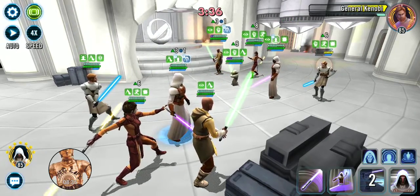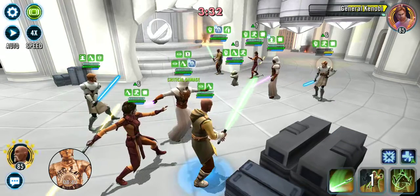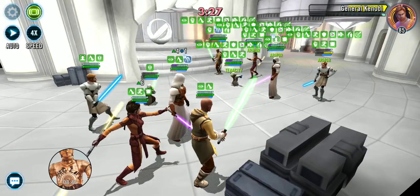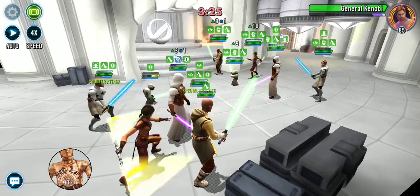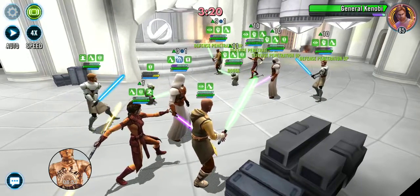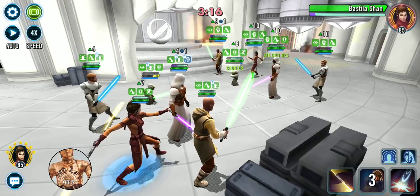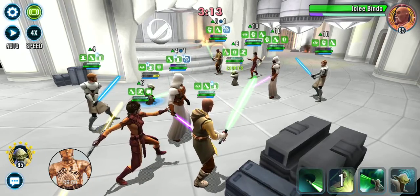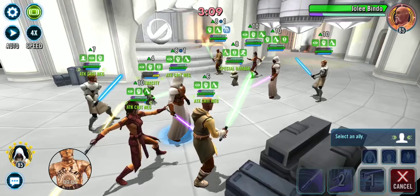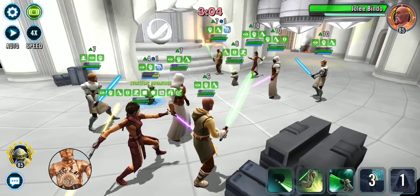That's okay, we're going to keep working it. Now that their Grandmaster Yoda is down, I'm going to pass the turn to Jolee Bindo to bring my Grandmaster Yoda back up — that way he's back in the fight. We got that Kenobi taunt up, which is keeping my team alive a bit longer. Now I'll clear the Foresight on Jolee and start working on their Jolee Bindo to take that resurrection away from their team as quickly as possible.